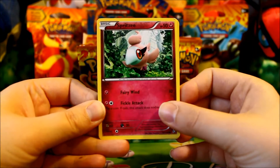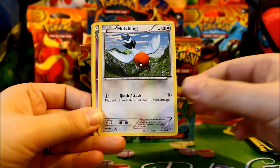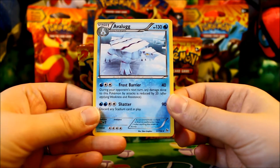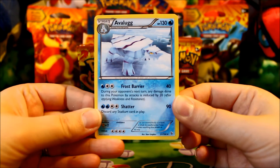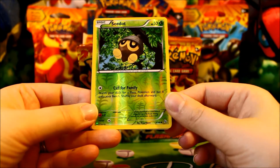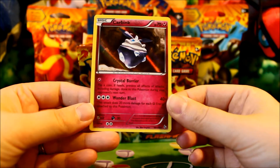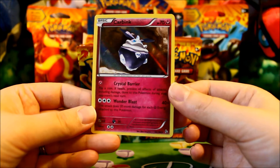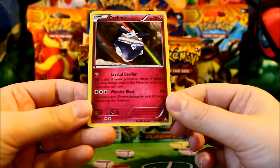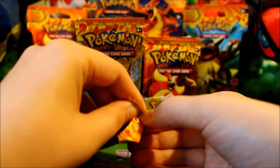Pack six: Spritzee, Lolita, Sneasel, Flabébé, Fletchling, Dusclops, Nuzleaf, Avalugg — I don't know how to pronounce it but he looks like a table made out of ice, very interesting. A Reverse Seadot, and another holo — Carbink. It looks very interesting as a holo, you can see that mirror pattern with the lines and just a Pokemon in the middle. I'm hoping to get more nice fairy cards into the format so I can build a nice fairy deck.